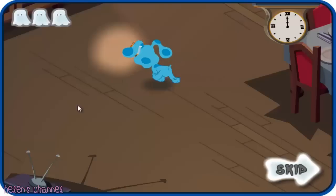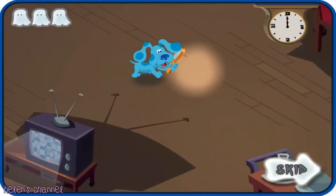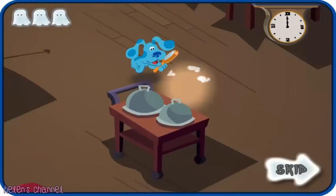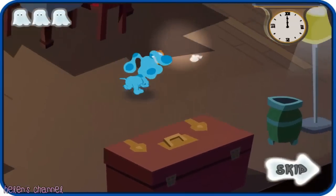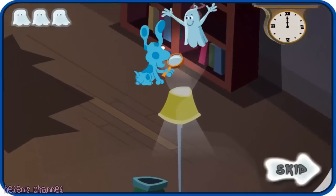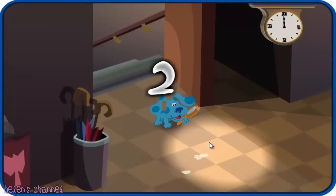Use your mouse to move Blue and look for ghost footprints. Follow the tracks to where the ghost is hiding. Find as many ghosts as you can before time runs out. Here we go. Let's find Boo and his ghost friends. Ready or not, here we come.